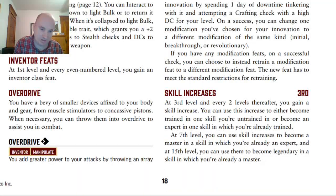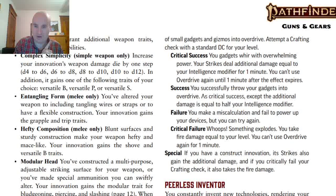Now let's talk about the Overdrive ability. My inventor uses this almost every round. For one action with the Manipulate trait — so if the enemy has Attack of Opportunity, you can get hit for doing this — you make a Crafting check with a Standard DC for your level. On a Critical Success, your Strikes and your Construct's Strikes deal additional damage equal to your Intelligence modifier for one minute, but you can't use Overdrive again for one minute after the effect expires. On a Success, you get half the bonus damage. On a Failure, you just fail but can try again. On a Critical Failure, you take Fire damage equal to your level, and so does your Construct if you have one, and you can't use Overdrive again for one minute.